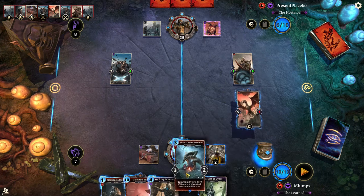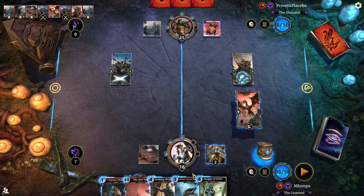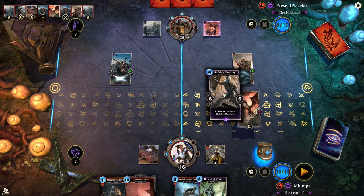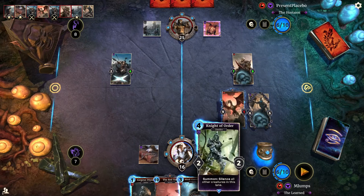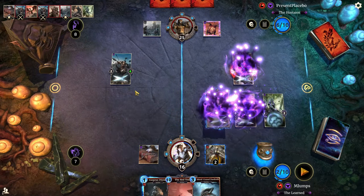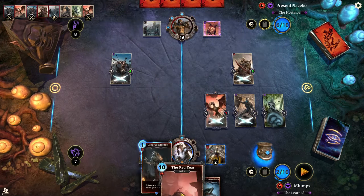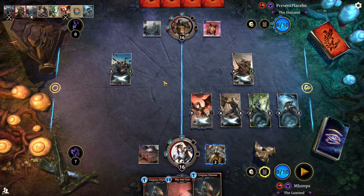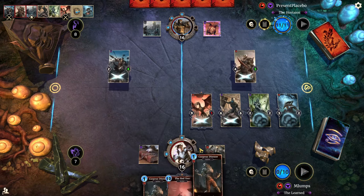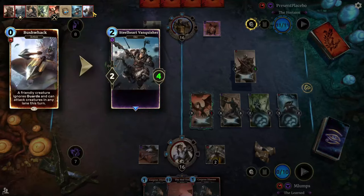Knight of Order could be good. If we do Hulking Mummy, Knight of Order seems good. I'll just hit him and ring out a Blood Crazed. We've got double Corpus and we actually might have lethal — he's probably going to kill this. Bushwhack — yeah, okay. So we don't have lethal anymore. He's got way more cards than I do.